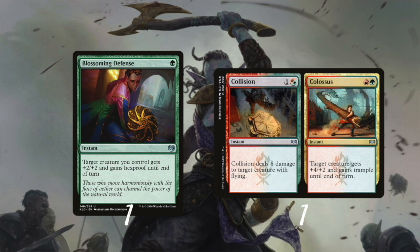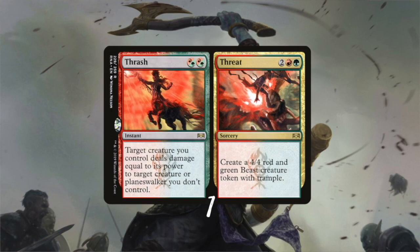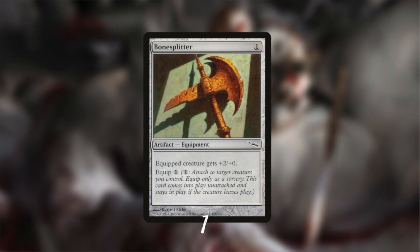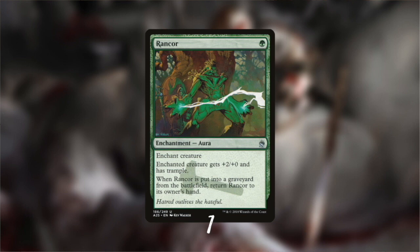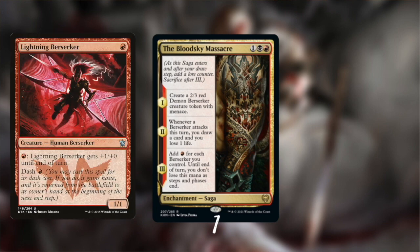For surprise boosts and protection we have Blossoming Defense and Collision with Colossus — a mini-Berserk effect that can also deal with flying creatures. Dariga's Charm is the ultimate instant for Jund colors and I even like it better than Jund Charm — it returns a creature, deals 3 damage, or gives a creature +3/+3. Trash for Treasure is another flexible card that's removal for creatures or planeswalkers, or creates a solid beast token. Bonesplitter is the cheap and effective weapon of choice for our Berserkers, Rancor adds trample, and the Bloodsky Massacre is a flexible saga that adds a Berserker, draws cards, and gives extra mana.